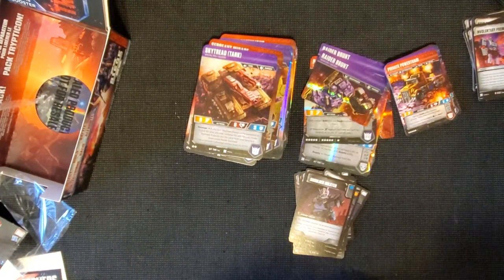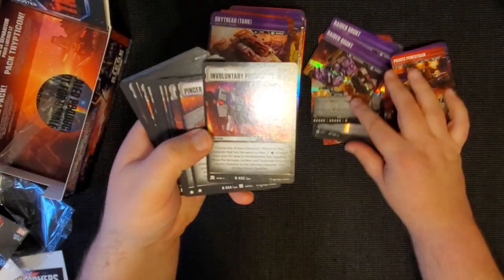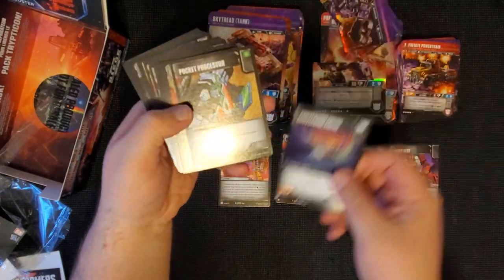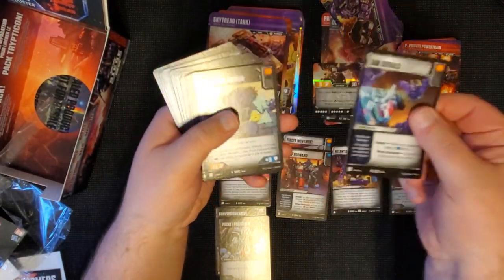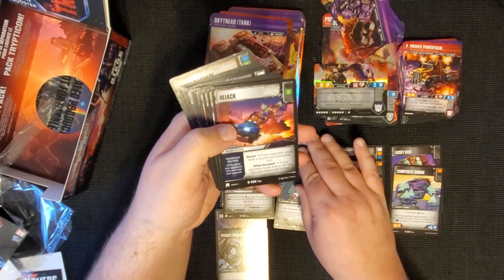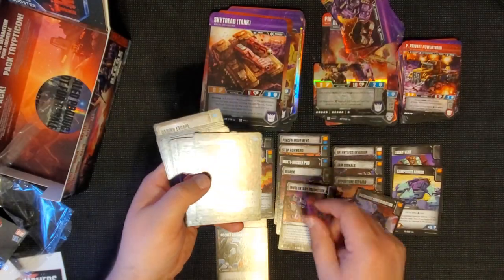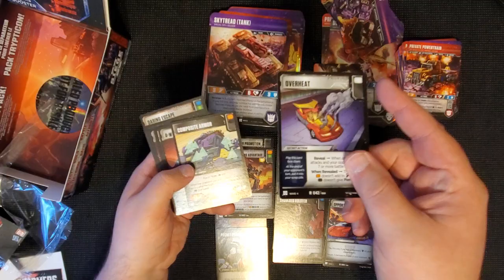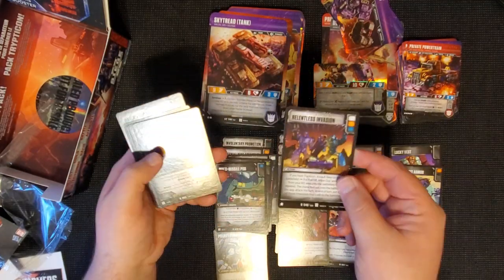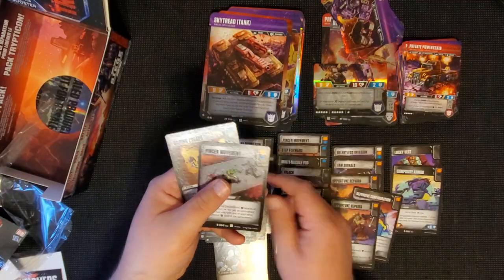So that was the box - we did pretty good. All uncommons and commons aside, pretty decent box with lots of good rares. So we got Involuntary Promotion, Pincer Movement, Relentless Invasion, Lucky Vest, Conversion Engine, Pocket Processor, Step Forward, Jam Signals, Composite Armor (two copies), Opportune Repairs, Overwhelming Advantage, Multi-Brian Missile Pod, Hijack, Defensive Configuration, Involuntary Promotion, Shoulder Hoister, Opportune Repairs, Overheat, Composite Armor, Four Wheel Drive, Toolbox, another Brian Missile Launcher, a Valuable Contract, Overwhelming Advantage, Jam Signals, Coupe, Opportune Defense, Pincer Movement, and Daring Escape.